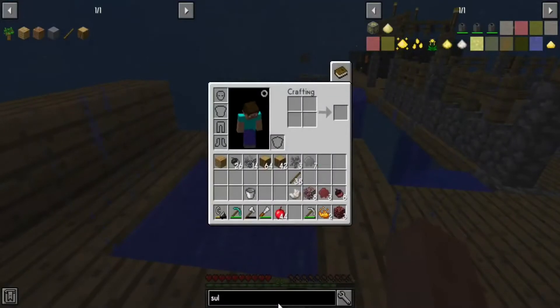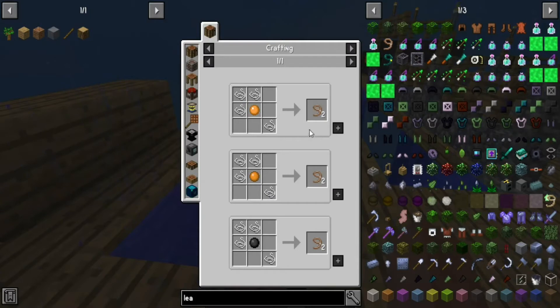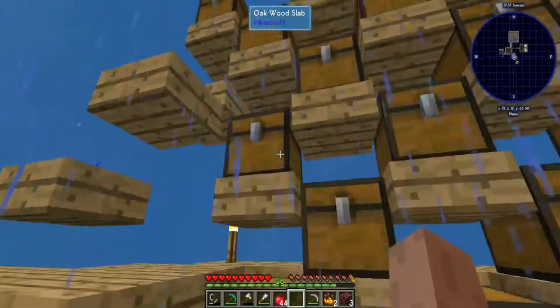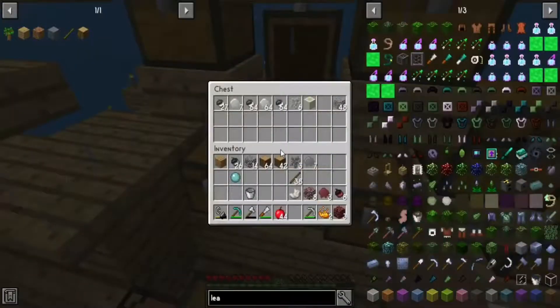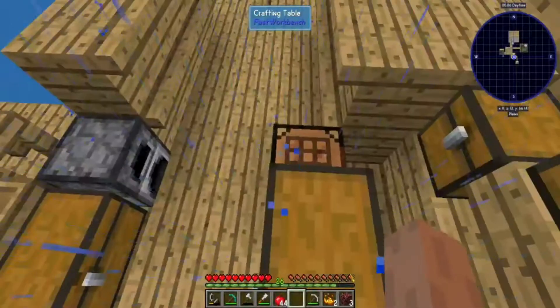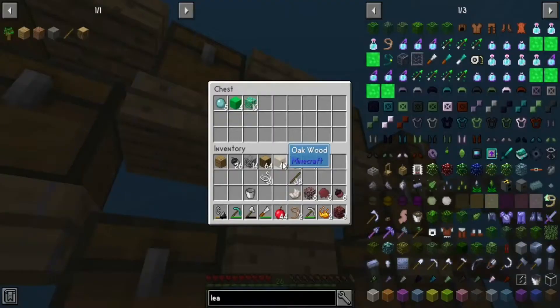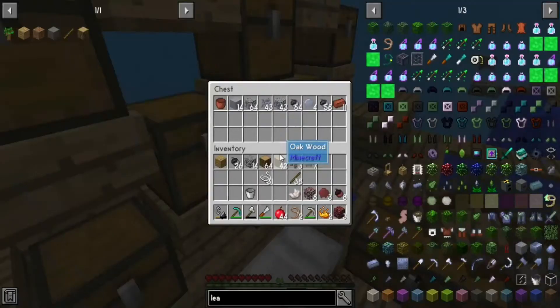So let's go for a lead. We need four string and one slime ball. Where's my ball? We got one ball. There we go — we got one slime ball. And we get our lead. We can put the string back, we don't need it anymore.